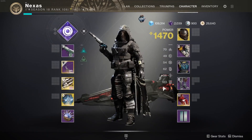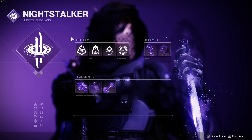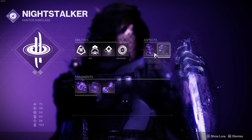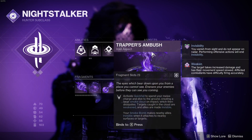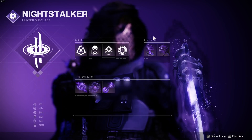We're going to be speccing into strength because we are going to be the true hunter assassins — the assassin's class. We're going in with Vanishing Step and everything, so dodging will make us invisible, and of course Trapper's Ambush: we can activate our smoke bomb and if we throw it against the wall we will go invisible too.